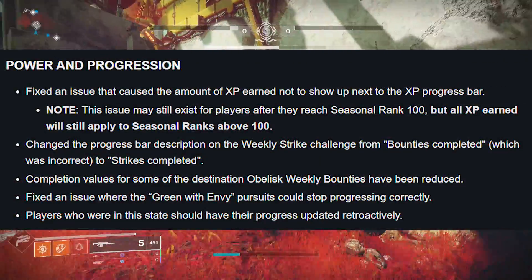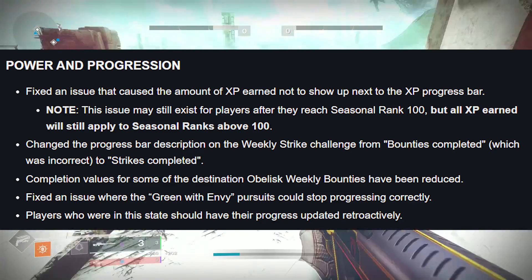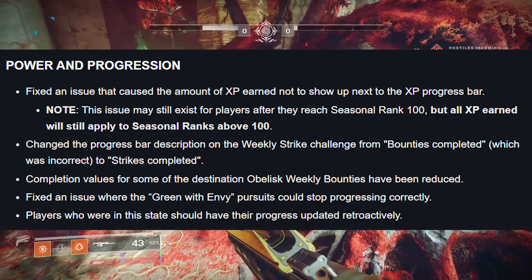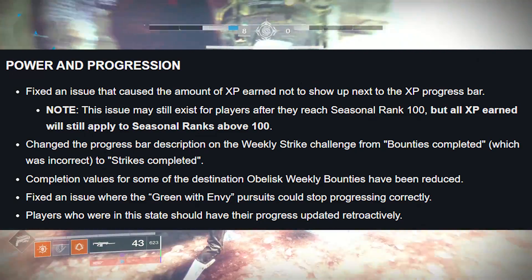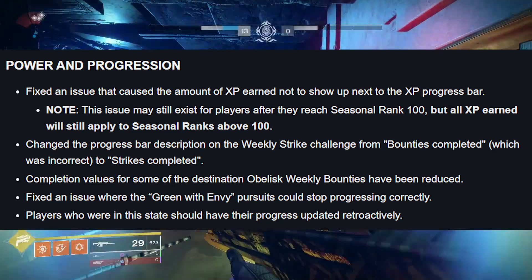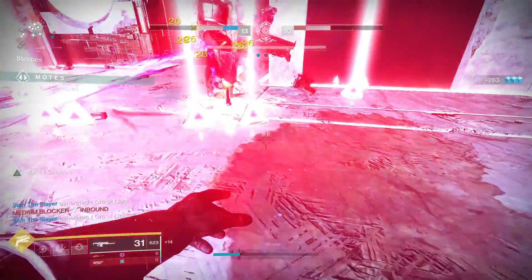Moving on to Power and Progression: fixed an issue that caused the amount of XP earned not to show up next to the XP progress bar — though this issue may still exist for players after they reach seasonal rank 100, all XP earned will still apply to ranks above 100. Changed the progress bar description on the weekly strike challenge from 'bounties completed' to 'strikes completed.' Completion values for some Destination Obelisk weekly bounties have been reduced. Fixed an issue where the Green and Envy pursuits could stop progressing correctly — players in this state should have their progress updated retroactively.